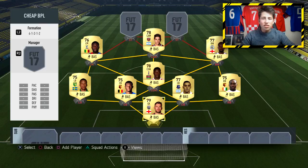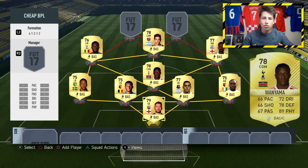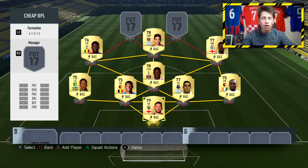Moving into midfield, we've got Wanyama in the CDM position. Physicality and strength is a very key stat on FIFA 17 due to the new physical play overhaul. Wanyama is a player with very good physical — you guys can see on screen how strong he is. He's going to be a great defensive midfielder because he's tall, he's got good work rates, and he's just going to push everyone off the ball.